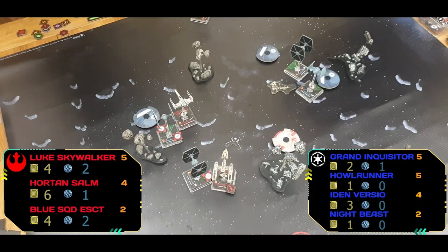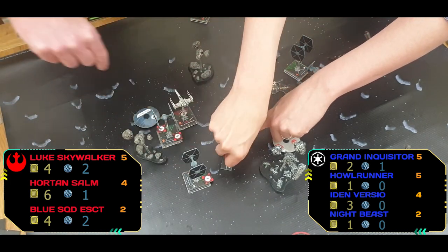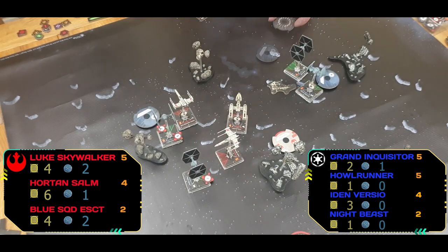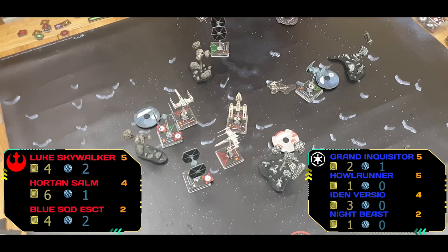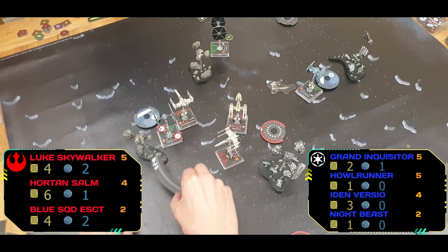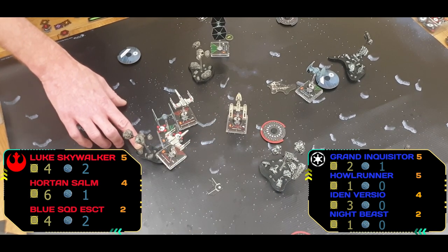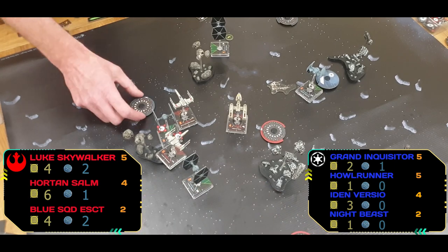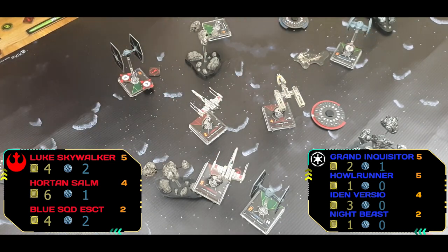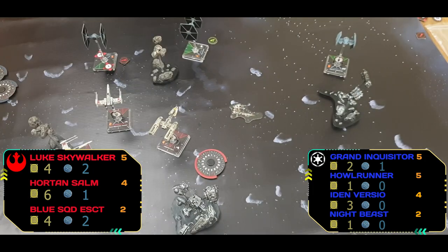Night Beast moves up but hits straight into Horton — no action again. Horton moves up; Luke swings through trying to keep those distant TIEs in line of sight for proton torpedo action. Horton swings his turret to face the rear, giving him a couple of options. Iden swings back round — there's a mistake here, he shouldn't have been able to do a 90-degree pivot without completing his moves. HAL Runner Cochrane-s to finally get one shot off.